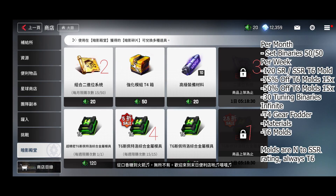Hopefully you understood that part of Shadow Hall - it's a bit weird how it works but pretty straightforward once you get it. Moving on to the shop: certain things reset and some things don't. Per month we have some set binaries - there are 50 of them and they only cost 20 green materials each. Per week we have 30 tuning binaries. Infinitely we have tier 4 gear fodder, some crafting materials, and the standard tier 6 molds.